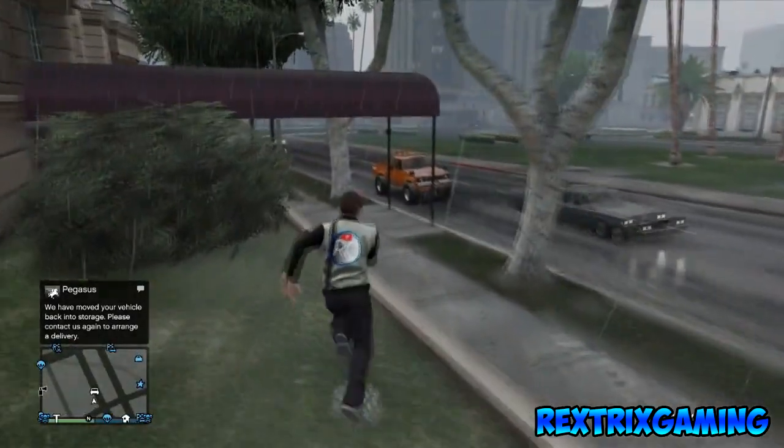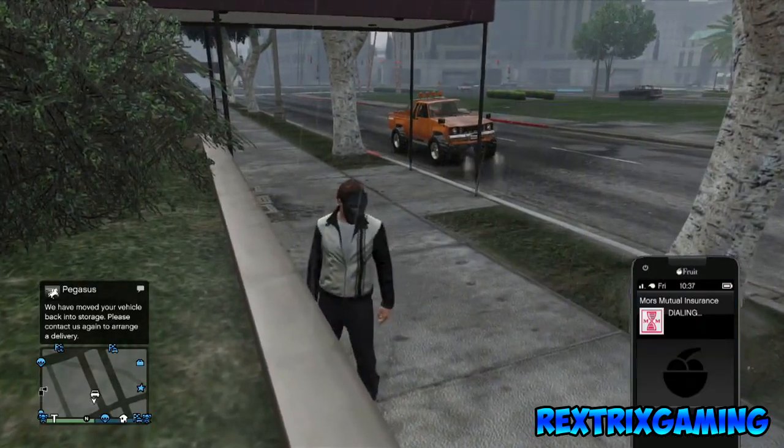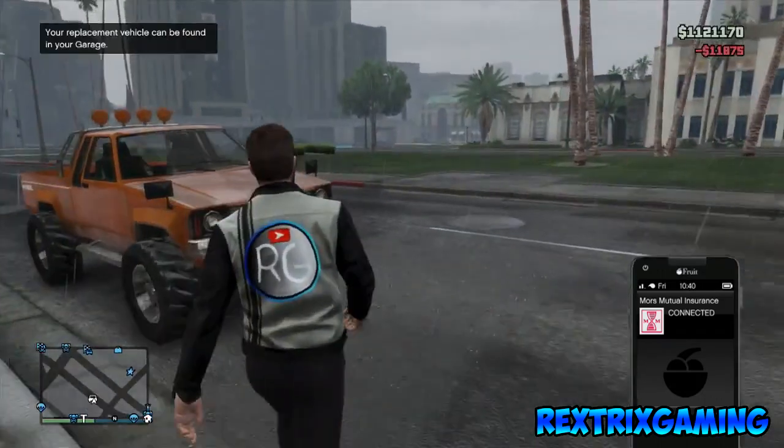The next step is to go to your car and simply call up Morris Mitchell. If you did it right, you should see your Z-Type is there. Once it's there, go back to your garage and repeat the process.